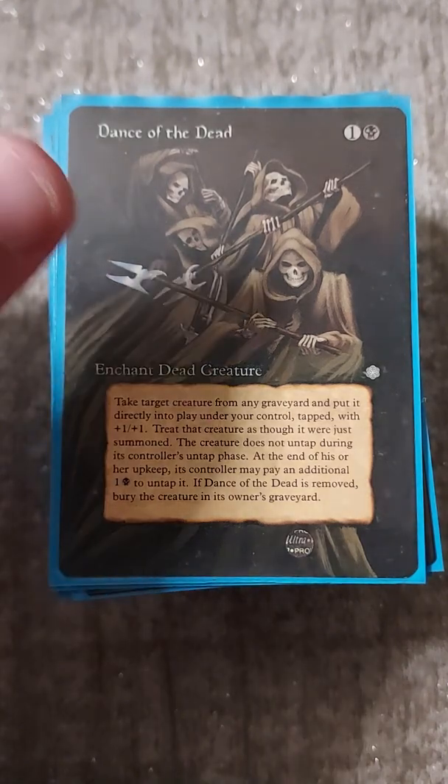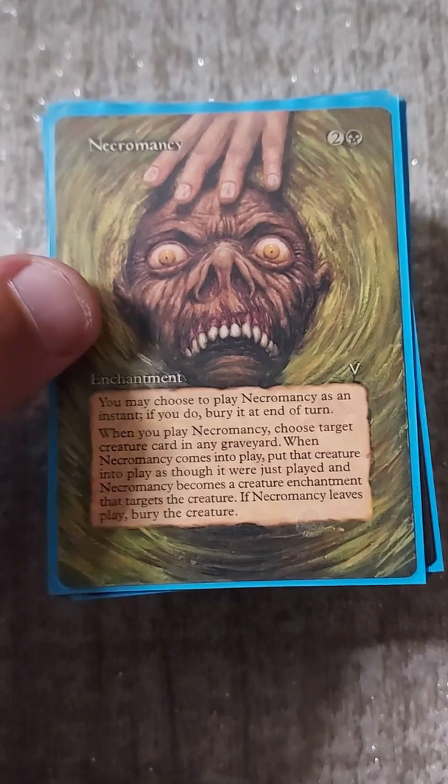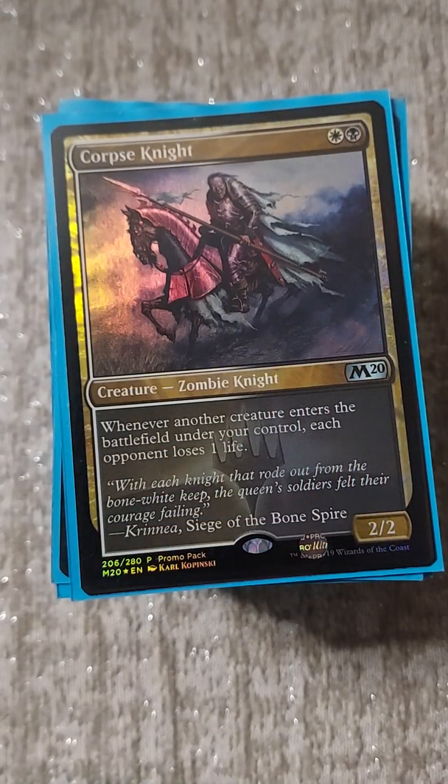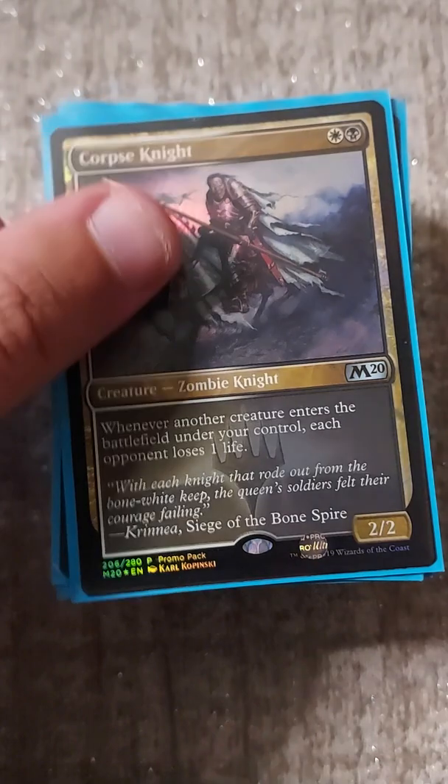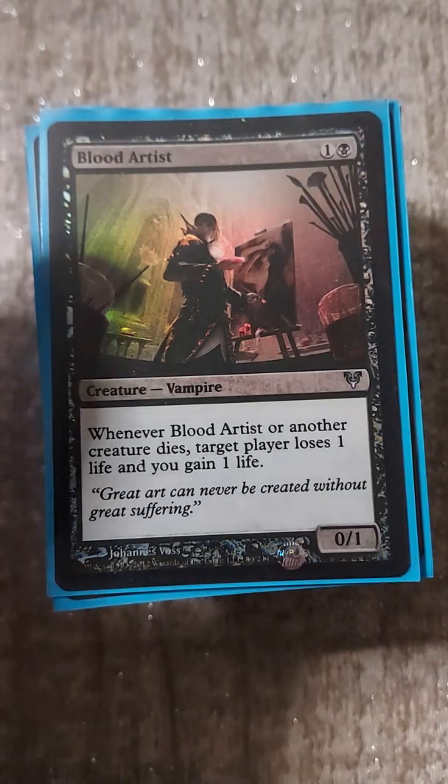We have all three of the premature burial auras: Dance of the Dead, Animate Dead, and Necromancy. Then once you have that loop going, you need an outlet - something to ping or trigger once you have that loop. We have Corpse Knight and Blood Artist to deal infinite damage to all opponents.